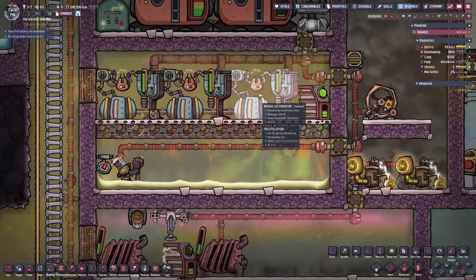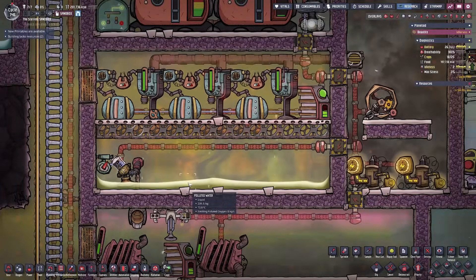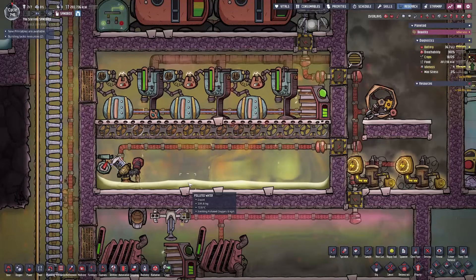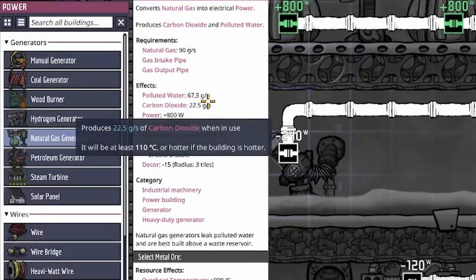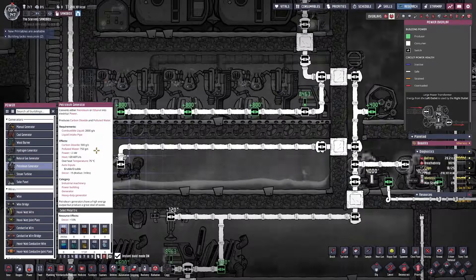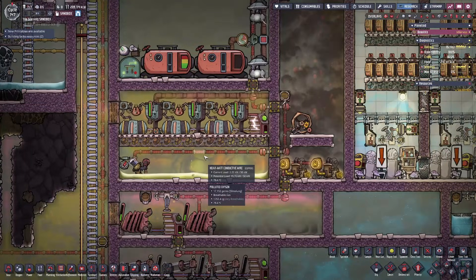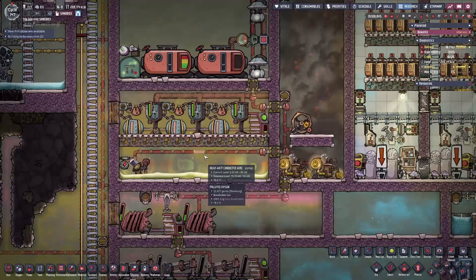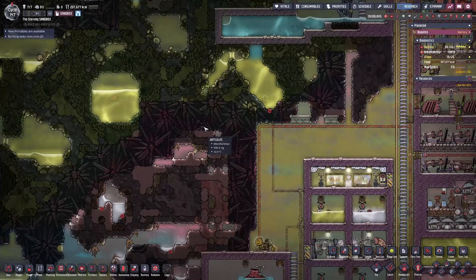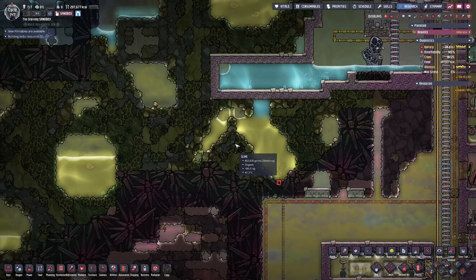Another water source is from the natural gas generator, which will generally be your first or second type of power generation beyond coal generators. It produces 67.5 grams per second of polluted water — not a lot, but every bit helps. However, if you have a petroleum generator in your base, it will produce 750 grams per second of polluted water, which is by no means trivial. You can also take polluted water from around the map: dig out certain parts, let it accumulate into one large bay, put a liquid pump at the very bottom, filter it, and use it elsewhere in your base.